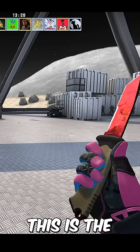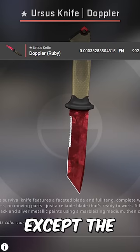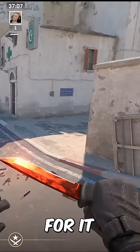But for comparison, this is the best Ursus Ruby. There's almost no difference between these two except the high float one's a collector's item. And considering this knife starts at over $3,000 and looks sick in CS2, what would you pay for it?